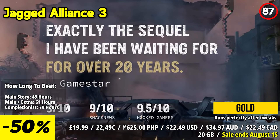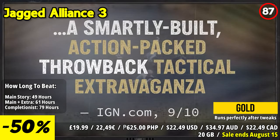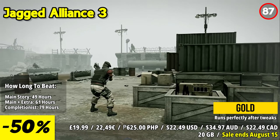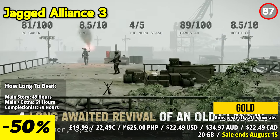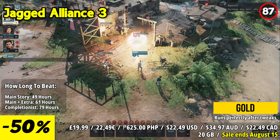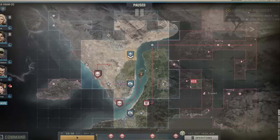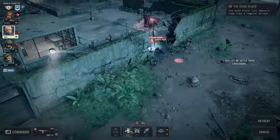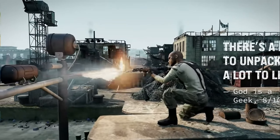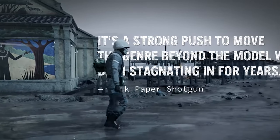Jagged Alliance 3 invites players into the heart of Grand Chien, a nation embroiled in turmoil following the disappearance of its elected president and the rise of the paramilitary group known as the Legion. The president's family strikes a deal with the Adonis Corporation to assemble a team of skilled mercenaries tasked with locating the missing leader. Engage in tactical combat scenarios demanding careful planning as you deploy mercenaries to outmaneuver your adversaries, with a vast array of weaponry, customizable loadouts, and salvaged gear offering fresh strategic challenges every encounter.